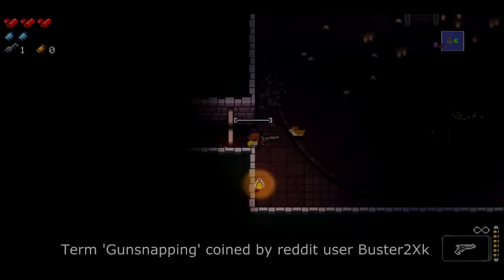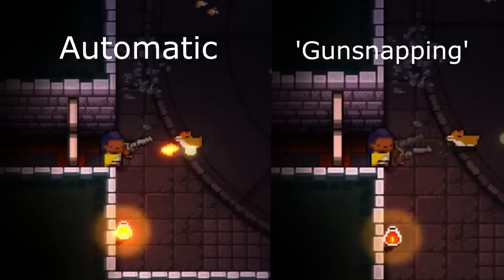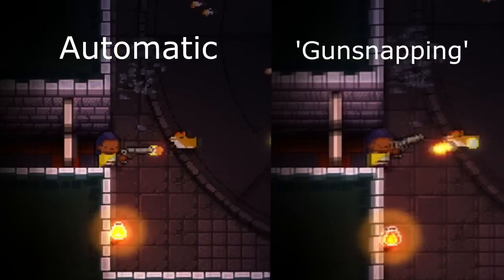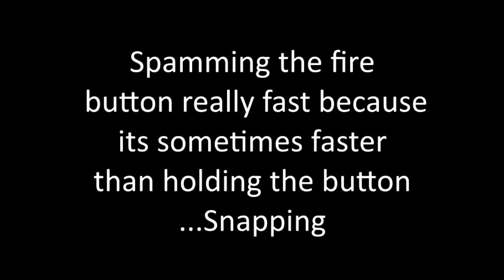First things first, some corrections from the last video. It appears I was using the term 'gun snapping' incorrectly. I had read a post which referred to the technique I was describing as gun snapping, but in fact it's a technique involving switching guns to speed up reloads, similar to the holster reload tip I mentioned. So I will rename this technique 'spamming the fire button really fast,' because sometimes it's faster than holding the button.